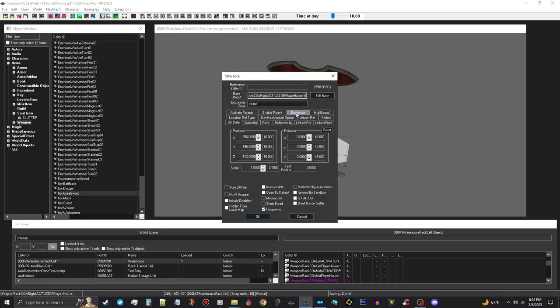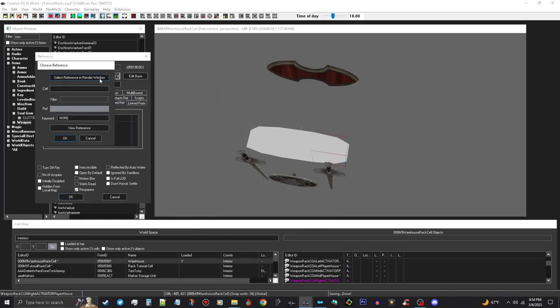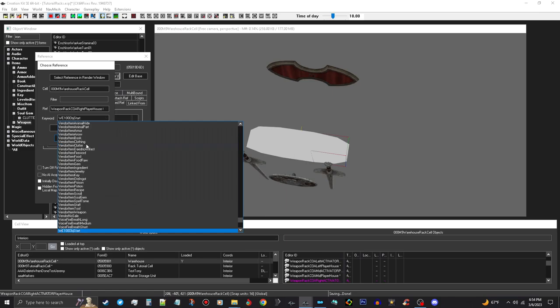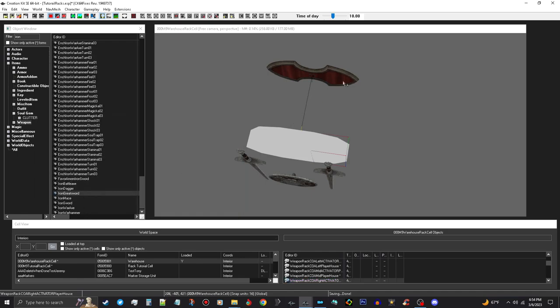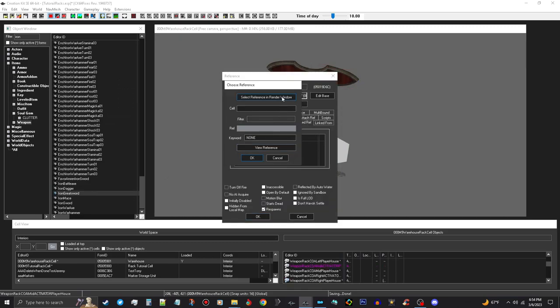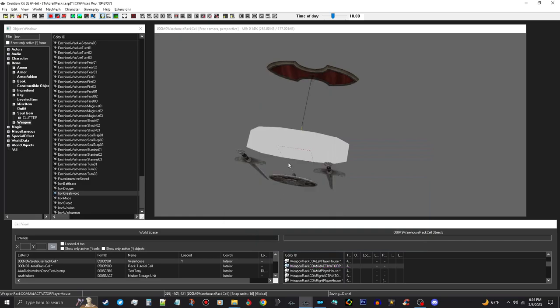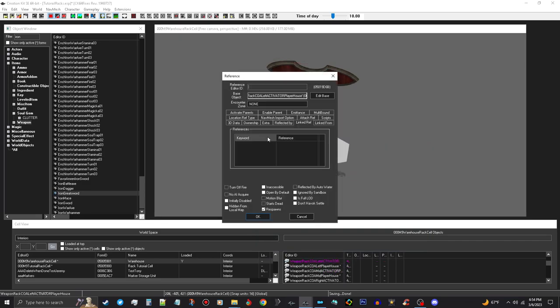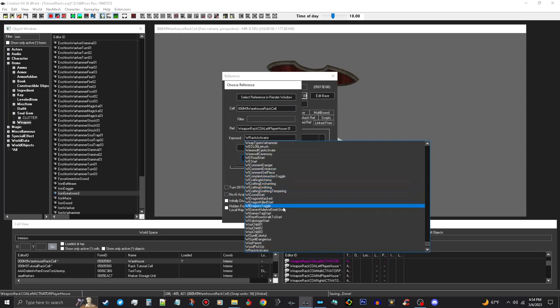We need to go to this and choose WR and choose our WR trigger. That's good. And we want to do this one here — same thing, WR trigger. Just like that. And then the last one, same thing — WR trigger is our keyword. Okay.